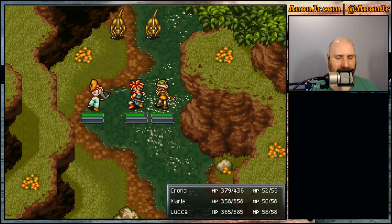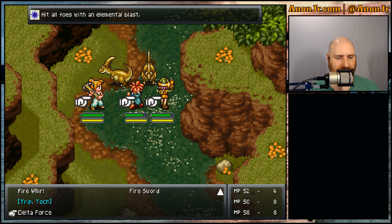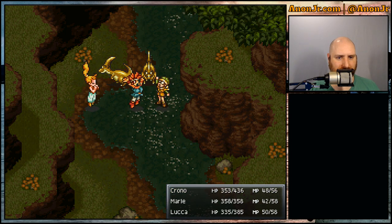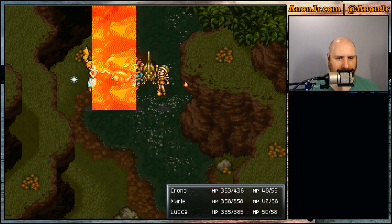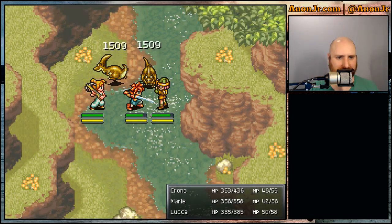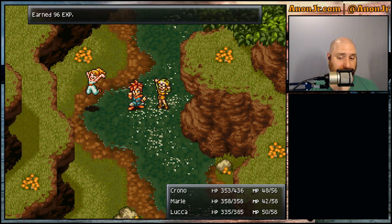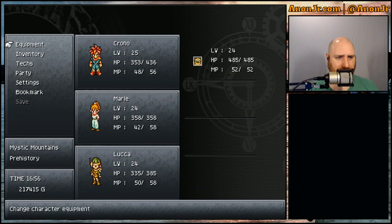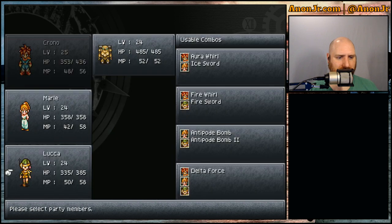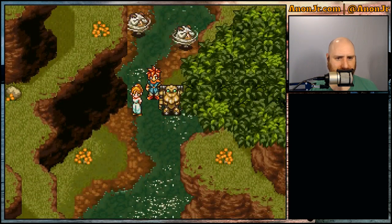Let's try out Delta Force. For triple techs, all three characters have to be ready, which means you may end up having to soak some attacks. We come down here to Delta Force and hit them with everything — it's glorious! Lightning, fire, and ice — bam! That's how you clear some people out, although it uses up a fair amount of magic points so I wouldn't use it willy-nilly. Let me go to the party and swap Luca out for Robo so they can catch up on their dual techs.